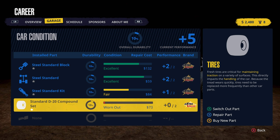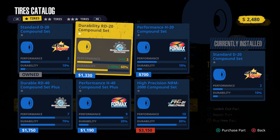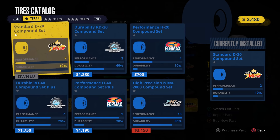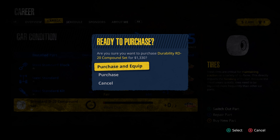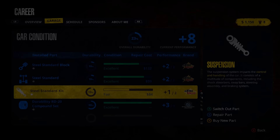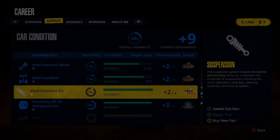Opening the catalog — obviously we want things we can afford since we don't have a lot of money. There are one-star, two-star, and three-star tire sets. Let's go with these — purchase and equip. We're basically going to be broke. Steel standard kit is what we have for suspension. Actually we can repair the part since it's in fair condition — let's do that. We might be able to repair the tires too.